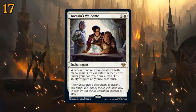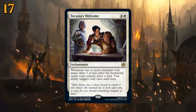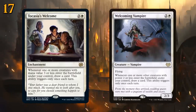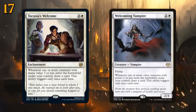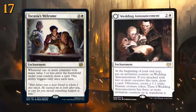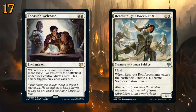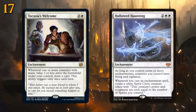At number 17 there's Tocasia's Welcome, a three-mana enchantment saying whenever one or more creatures with mana value three or less enter the battlefield under your control, draw a card — this ability triggers only once each turn. Reminiscent of Welcoming Vampire but looking at mana value instead of power, it functionally fits the same strategies. Great with cards like Wedding Announcement that repeatedly makes tokens, and if you can play creatures at instant speed during the opponent's turn you can draw twice per turn cycle. Also fits an enchantment build with Hallowed Haunting.